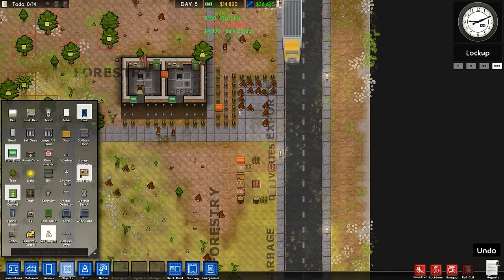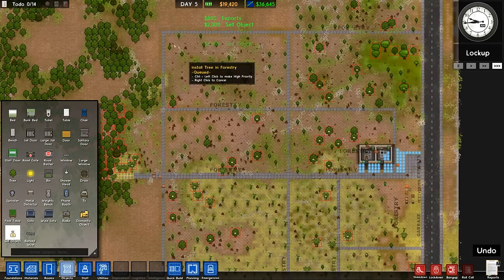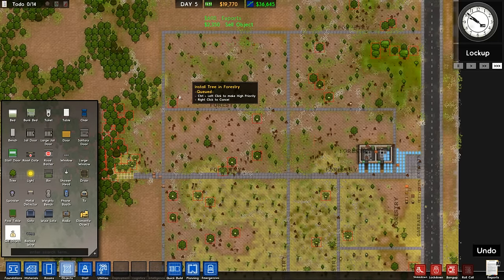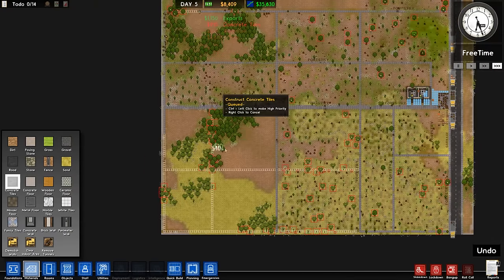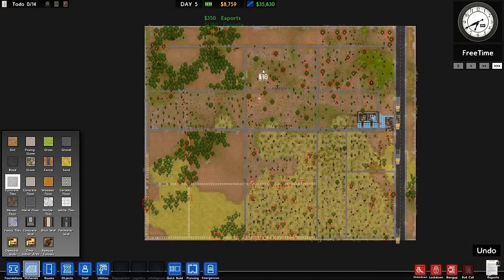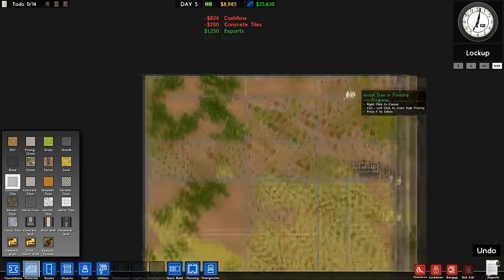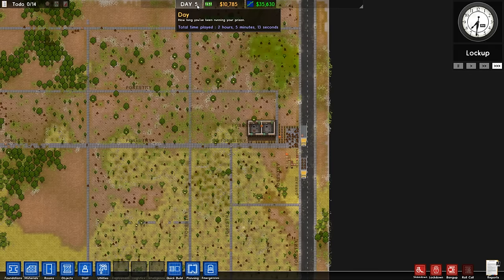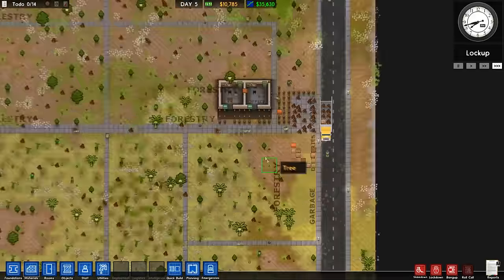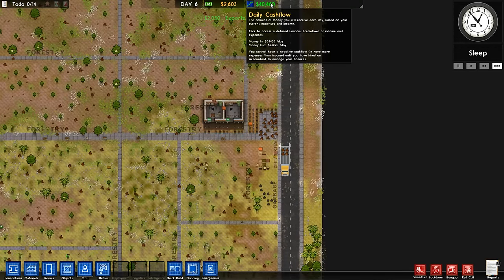Also, technically something we can do to speed up the process: we have a sell object cursor which allows us to just hover over objects and sell them. So if we don't even wait for them to pile up in the export section, we can just go around, hover over all the wood, and just hit sell object. I'm trying to split up the forestry section to prioritize speed. Look at that - $35,000 a day. Can you say you've got a prison to do that on day five? I don't think you can. $40,000 a day. Yep, this is perfectly normal Prison Architect gameplay.